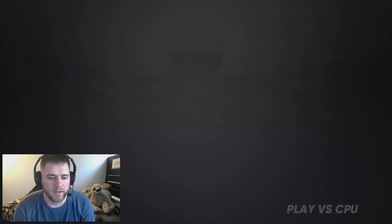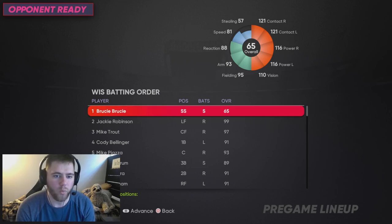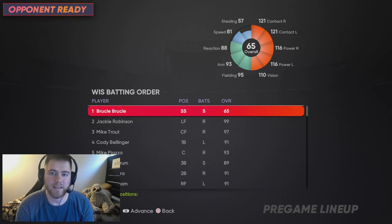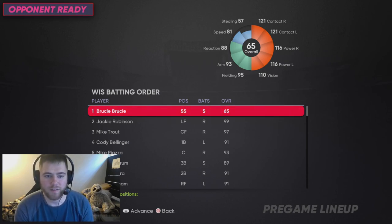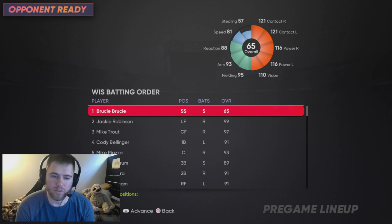Let me show you his stats — we got 121 contact both sides of the plate, 116 power both sides of the plate, 95 fielding, 93 arm, 88 reaction, and 81 speed. This guy is juiced — it is the best card in the game and I don't even think it's close. He's a switch hitter, and 95 fielding gives him Diamond Defense at shortstop. With his archetype, once you get to Diamond you can play him at any position except pitcher. Even in secondary positions he'll have 91 fielding, still Diamond Defense.